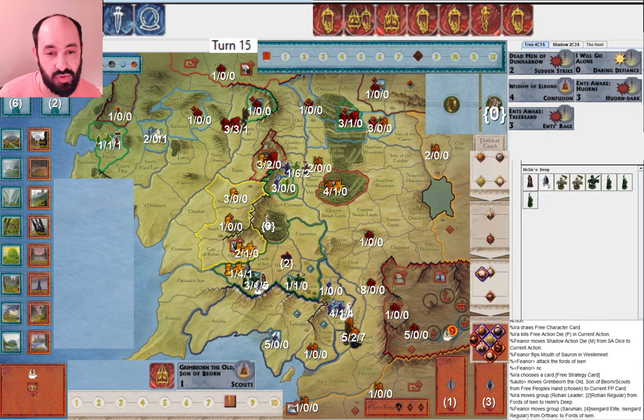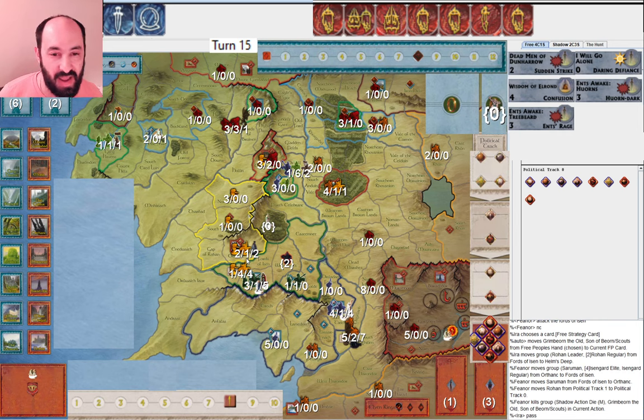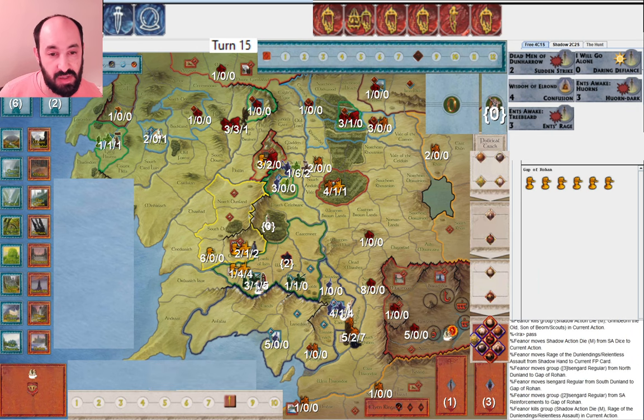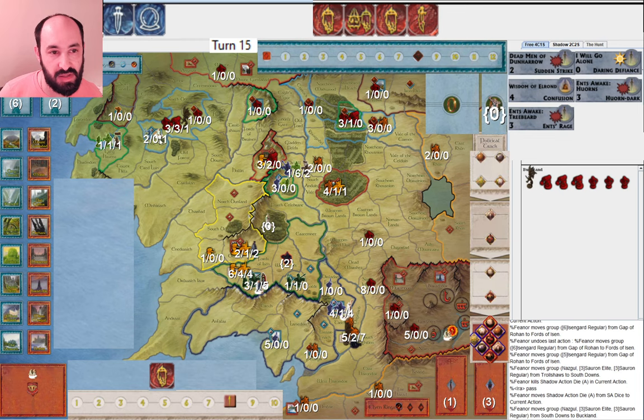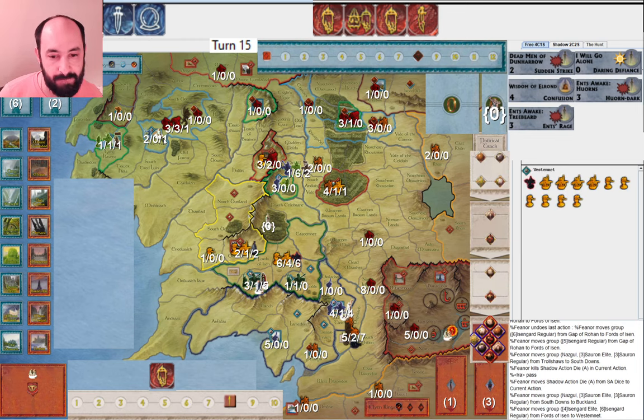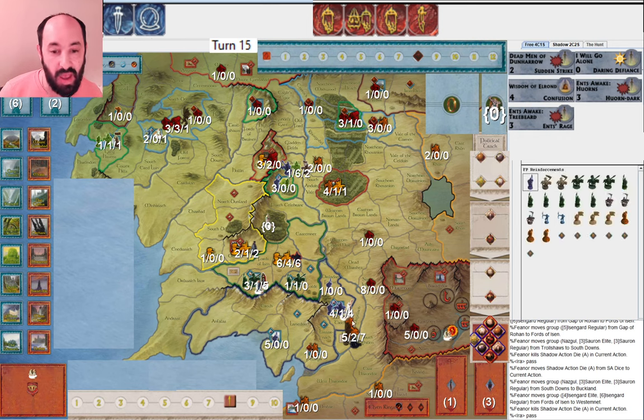Gandalf is now in Minas Tirith and I have Aragorn in Helm's Deep. They do play Day Without Dawn - obviously quite bad for me. I draw into Dead Men of Dunharrow, which I'm happy to see. Fords of Isen gets attacked and I don't even have any Musters right now - they've timed it very well. I retreat into Helm's Deep. Maybe this army is big enough to hold. I do have some Ent cards. They leave four hit points and I just pass - I'm not playing an Ent here because it's not going to kill Saruman, and I'm not spending a ring to Muster. They play Rage of the Dunlendings. Definitely don't like to see that. Fords of Isen is now full of a big army and they're going to take out the Shire.